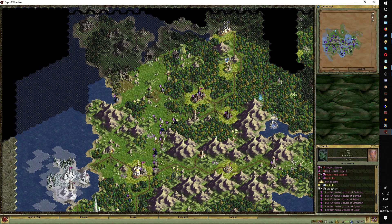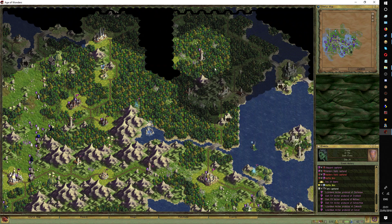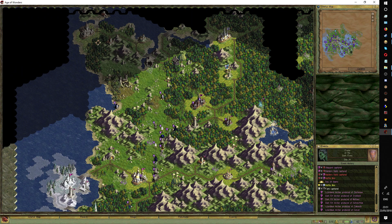That bodes very well for our assault on this town. We'll take this little halfling hamlet and then we'll take this town afterwards. Then we'll double back and maybe leave some dire penguins in the sea over here, and everything else we'll take over here.